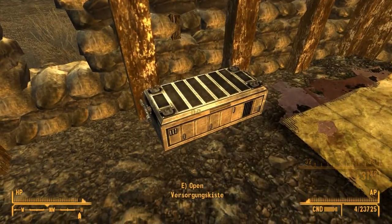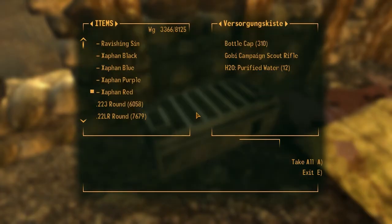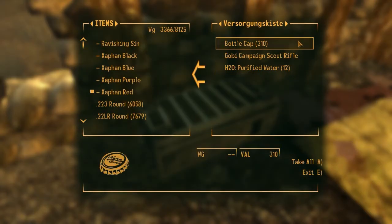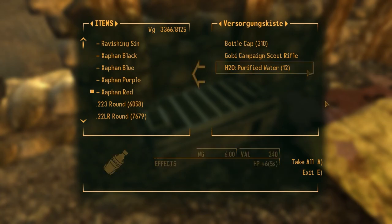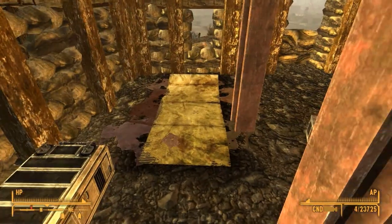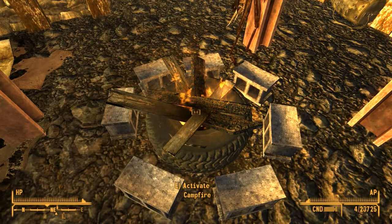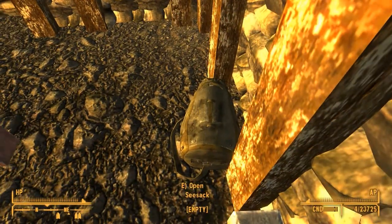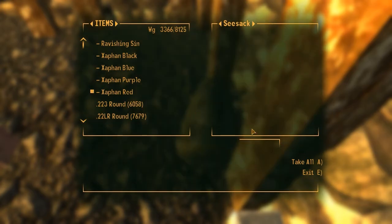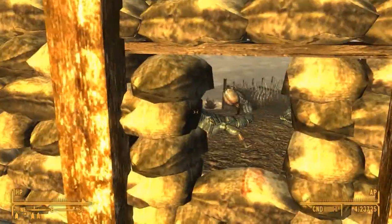Here we have a storage container. We got 310 bottle caps, a Kobe campaign scout rifle, and 12 purified water. Got a working campfire — we can activate that and use it to cook. Let's see what's in here — a little sack. Nothing at the moment, but we can always put our weapons or ammunition there, just in case you become surrounded by evil rad scorpions or the Legion themselves.